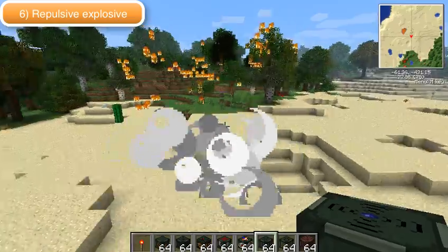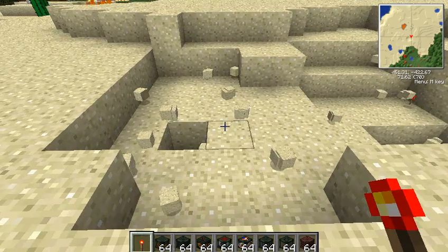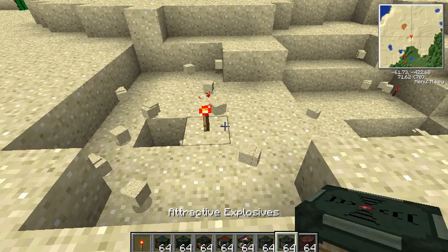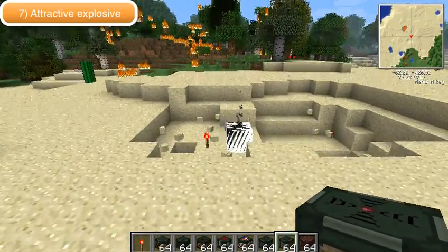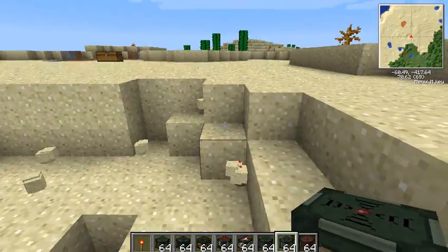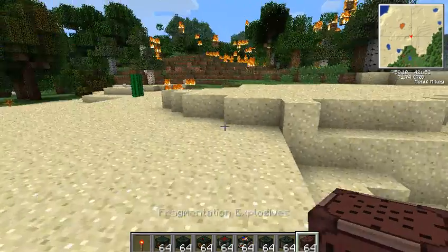This is the repulsive explosive. It repels you away, just like a magnet — it pushes you away quite far. This next one is the attractive explosive, the opposite of repulsive, so it will pull you towards it. This can be very useful if you want to get mobs in one place, though it does do damage to the environment.